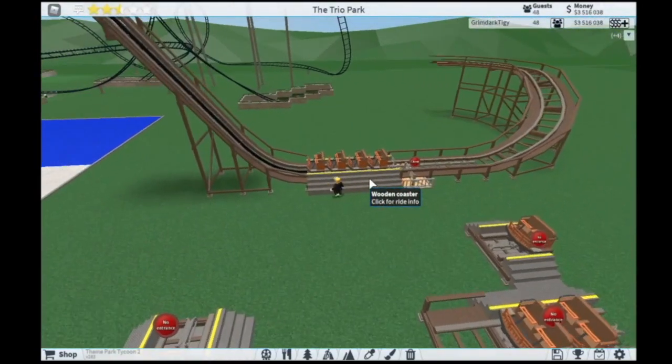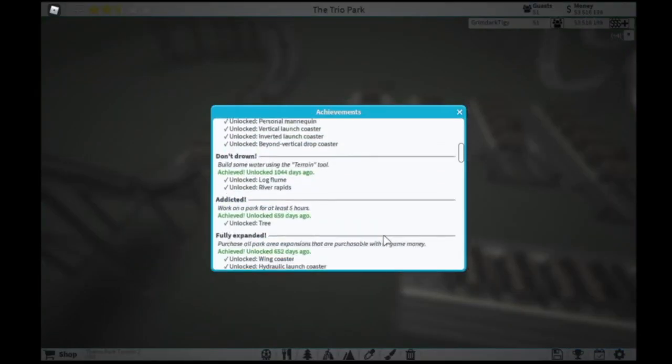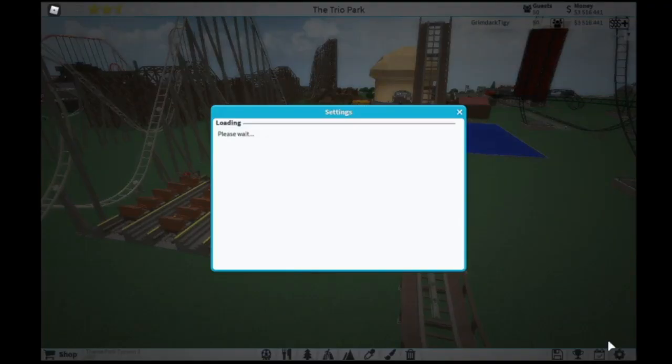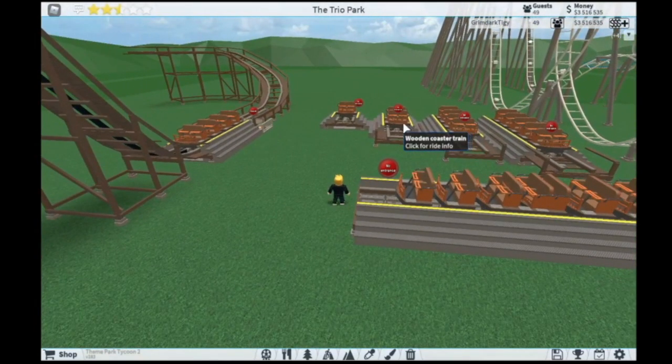So for some information about this coaster — you can see it's a wooden coaster, it's in the roller coasters tab obviously. It costs $3,250 to place down. It has a two-block-wide track, and you can get it from the A Worthy Park achievement, which also unlocks the hypercoaster. So now there are a few more rewards for getting your park value to $200,000, which you can do by placing more rides in your park and having the total park value go up to that number. You can see park value in this menu — it's just the value of all the things in your park. So if you place down $200,000 worth of items, it should get it, although I'm not completely sure that's exactly how it works.